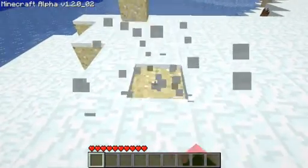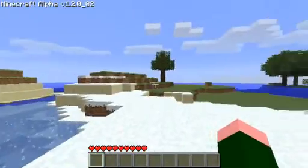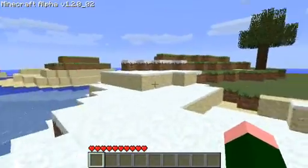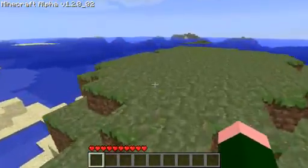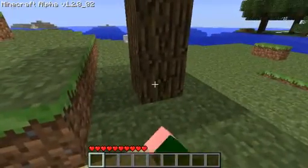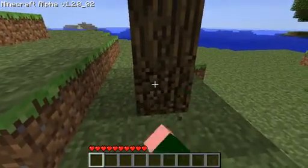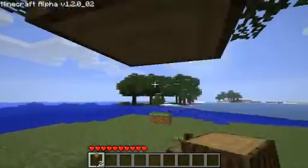Look at this! We started off in snow — apparently just a little snow peninsula thing here. Our spawn point's on this island, which is neat. There's a single tree here, which is really all we need for now. Gonna grab some wood — the essential building block of this game. You can't go anywhere without a little bit of wood.